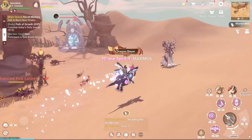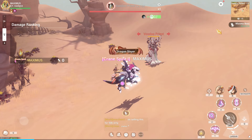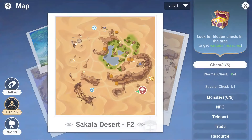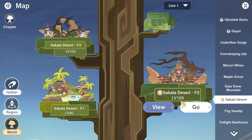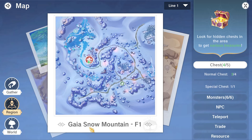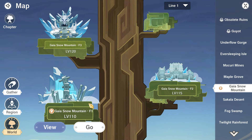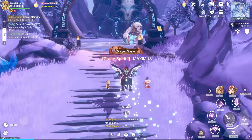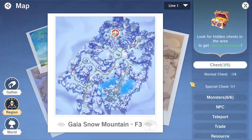I started checking at level 100 for the giant boss Voodoo Priest, and the map access is also level 100. Next is the Icefield Bear, which is level 110, and map access is also level 110. Next is Snowman King — giant boss level 120 — and map access is also at 120.